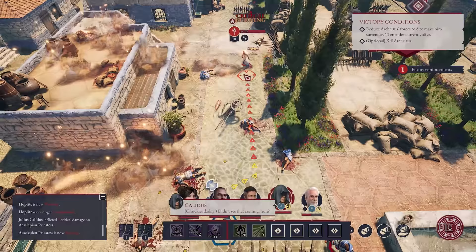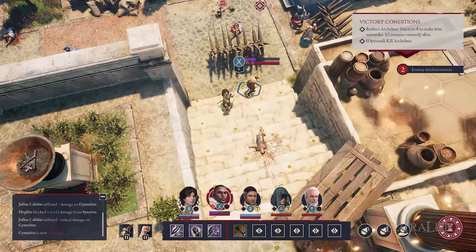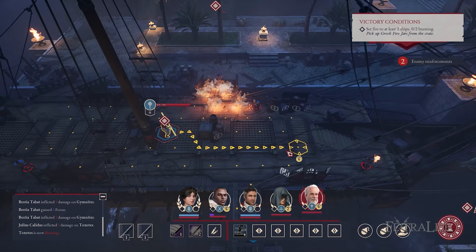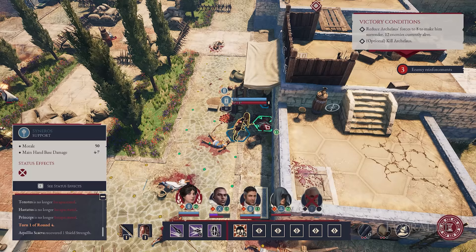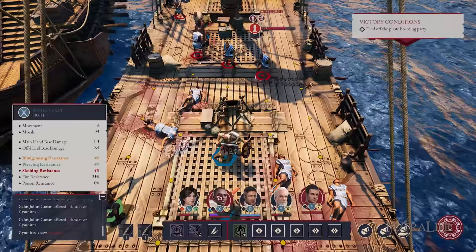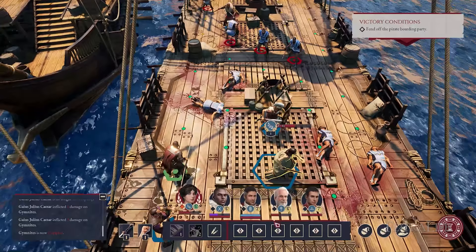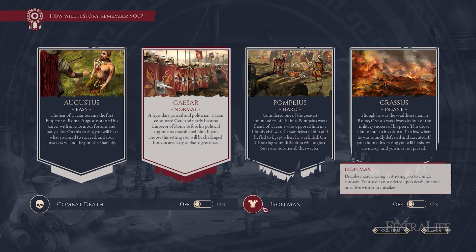In classic D&D fashion, you gain extra accuracy shooting from higher ground and can trigger attacks of opportunity by moving beside enemy archers. Tactical items like pilums, torches, and bandages function as bonus actions without spending AP. There's also a cover system to block incoming attacks. Not bringing enough bandages can cause bleeding allies to sustain injuries and eventually die. For extra challenge, you can enable hard or insane difficulty with the combat death option, allowing companions to permanently die on the battlefield. Iron Man mode limits you to a single auto save.